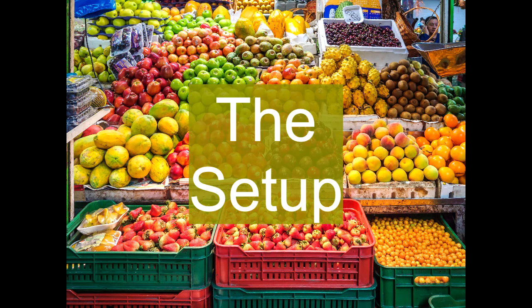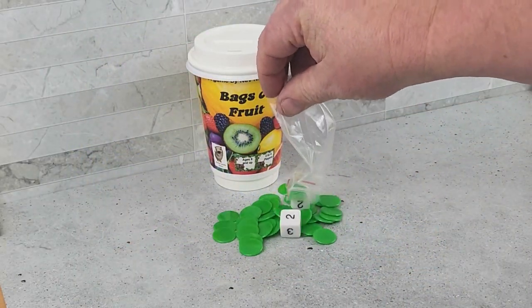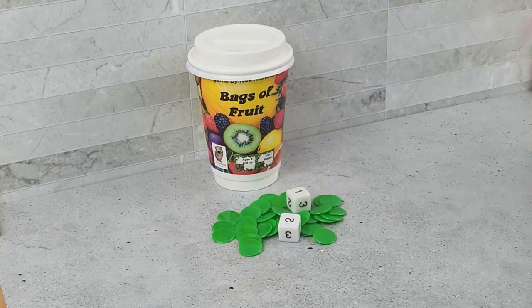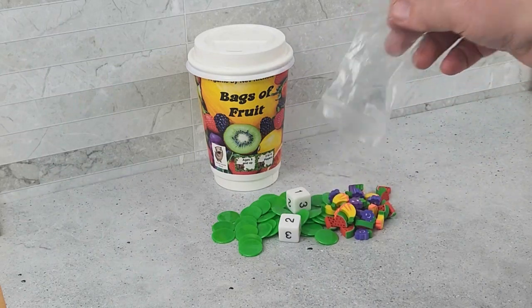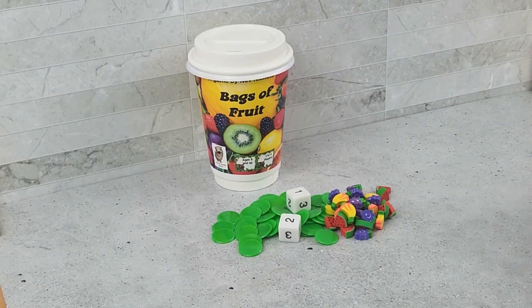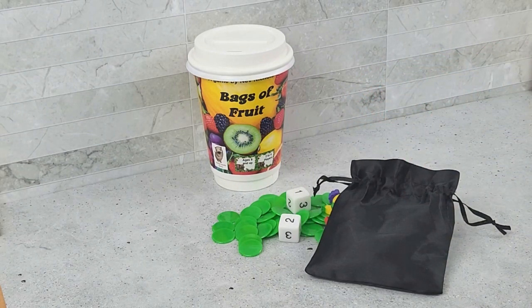For setup, place the tokens and the dice in the centre of the table, along with the plastic fruit. Then add the silk bag with the cubes, and give each player one small bag.